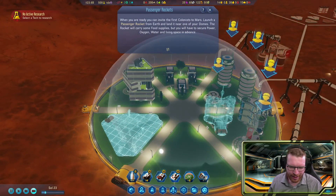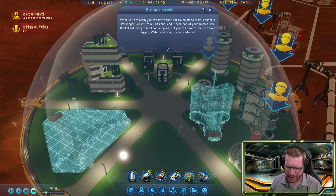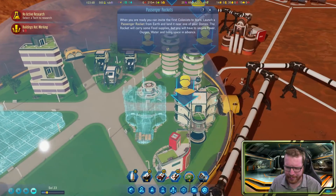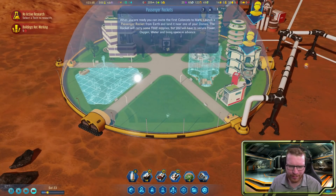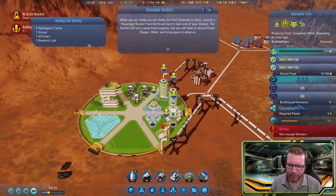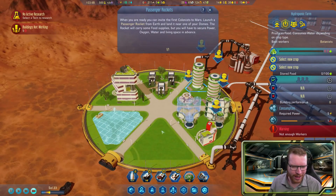I'll put the infirmary next to the research center. I'm pretty happy with the dome as it is — there's a space bar, two research labs, and a nursery. I have an open spot but I'll leave that for now. A lot of it isn't working yet because there are no humans, but that's okay.